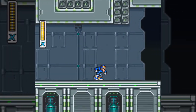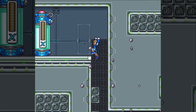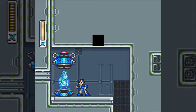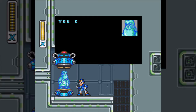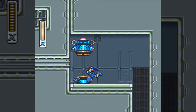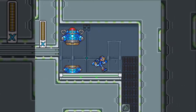First off, we want to head up to where these blocks we can destroy are, because up here is our first item for Flame Mammoth's stage — a Dr. Light capsule. This capsule contains a part which will increase the capabilities of your X-Buster. Not only does our main charged X-Buster now reach a third pink level, which can do some pretty decent damage, we also can now charge special weapons.